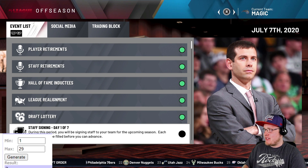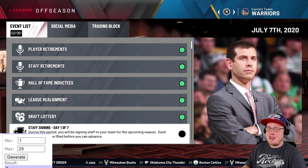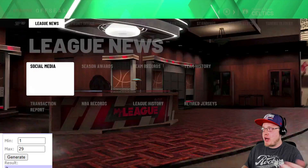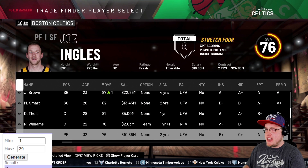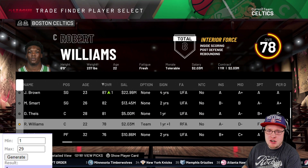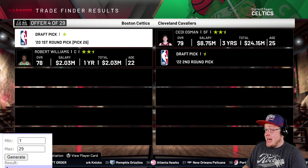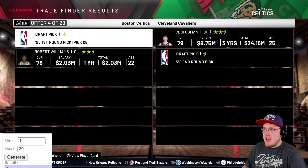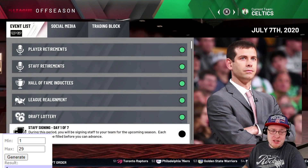Next is the Boston Celtics with the 26th pick. We'll stop tossing in extra players once we hit the lottery. We toss in Robert Williams and generate a number - it's number four - which gives us Cedi Osman and a 2022 second round pick. Not crazy, not groundbreaking, but that's what the 26th pick typically gets you.